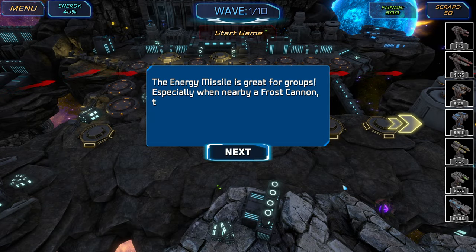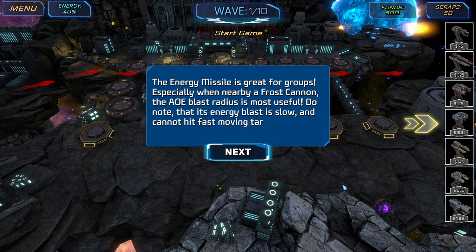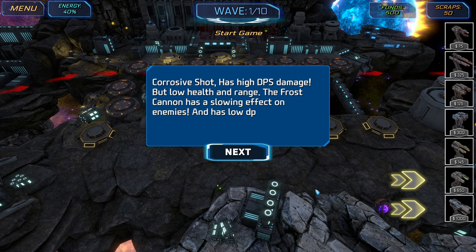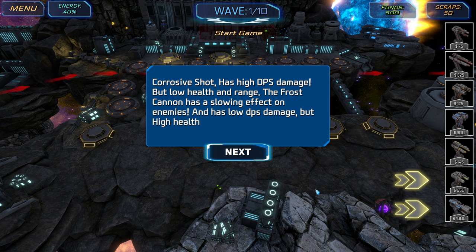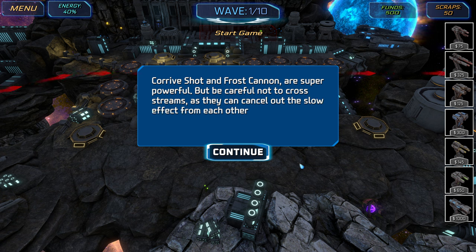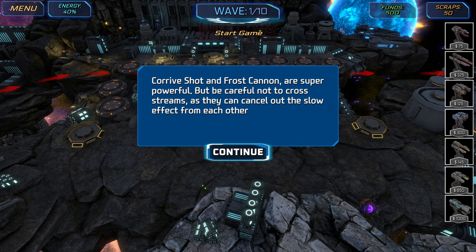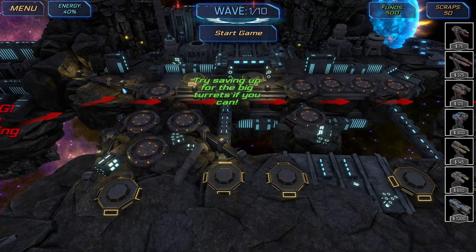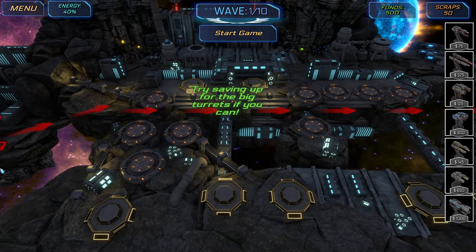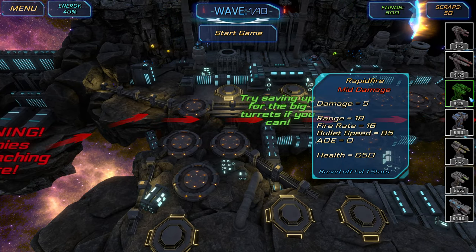Tutorial three introduces new turrets. The energy missile is great for groups, especially when nearby a frost cannon — its AOE blast radius is most useful, but note its energy blast is slow and cannot hit fast-moving targets. Corrosive shot has high DPS damage but low health and range. The frost cannon has a slowing effect on enemies with low DPS damage but high health. Importantly, corrosive shot and frost cannon are super powerful, but be careful not to cross streams — they can cancel out the slow effect from each other.